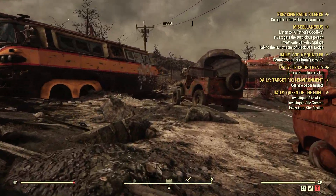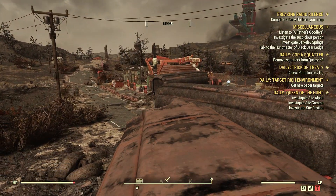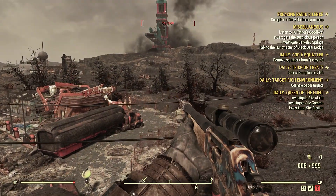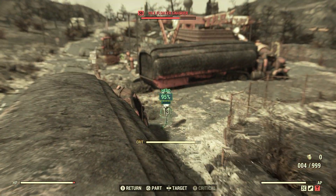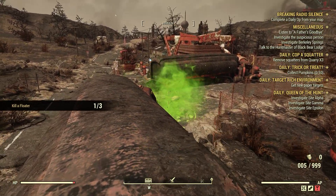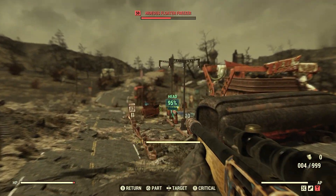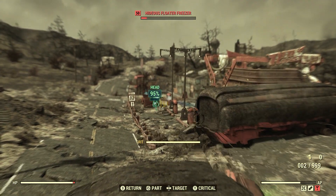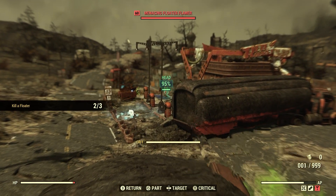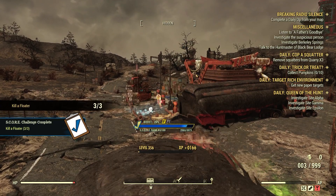I like to sneak over here and get up on top of this bus to take these out. There's one right close to us. Shoot for the head — probably the best spot. They're only level 50. It popped right off like a balloon there. Let's get this one here. There he is right there. Just on time. Menacing floater flamer. Kill a floater, three for three.